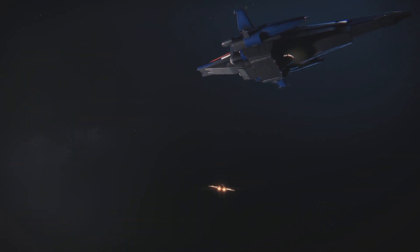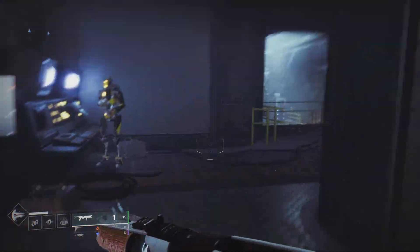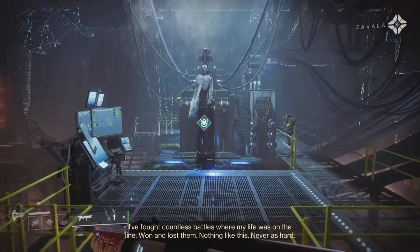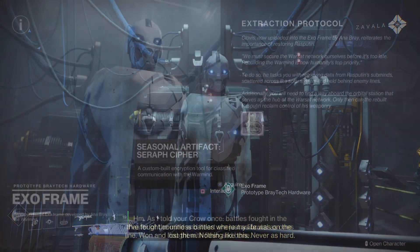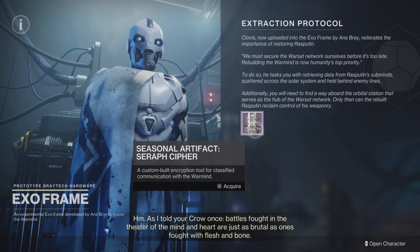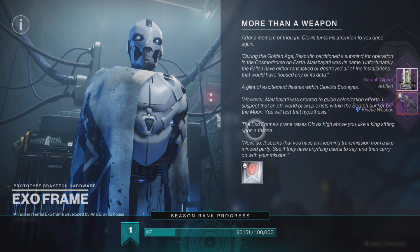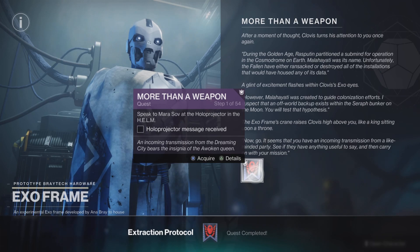To kick things off with the new season, you'll be brought straight into a cutscene and then kicked into the Helm. Here we have a brand new quest line to pick up from the Exo Frame. Interact with it to receive the brand new artifact, collect your rewards, and you'll have the quest 'More Than a Weapon.' This quest is 54 steps total; today we're completing steps one through nine.